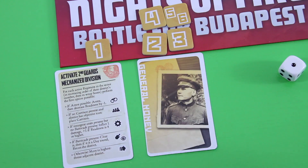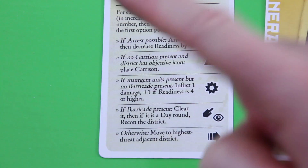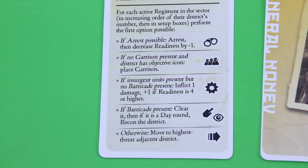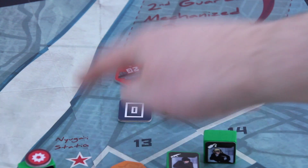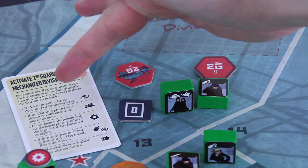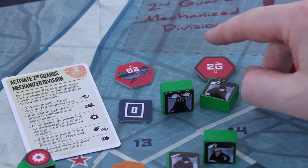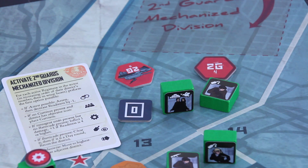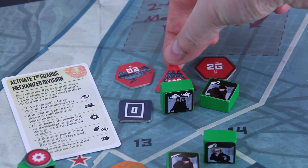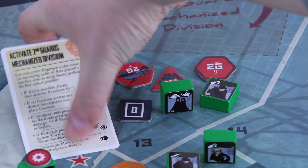The second Guards Mechanized Division activates next. We're not doing any rallying action, which is good. Right now we only have one active unit up there in the new guard station. Arrest is not possible because we have a revealed insurgent here, which is good. There's no garrison present, so those guys will place a new garrison — and that's it for this card.